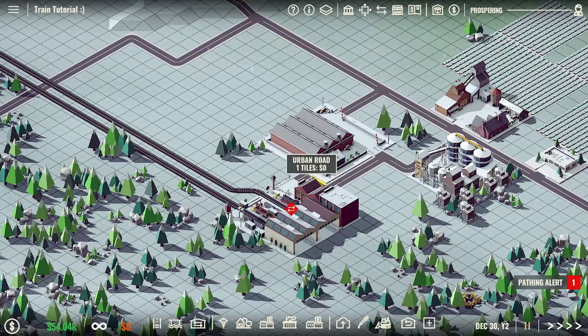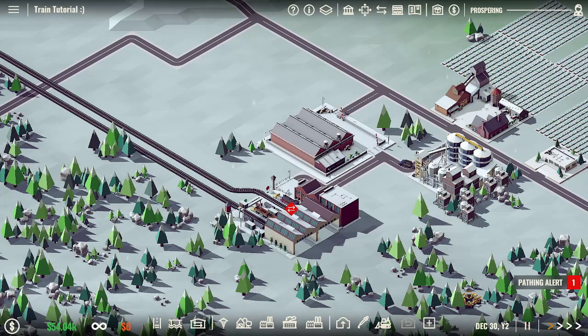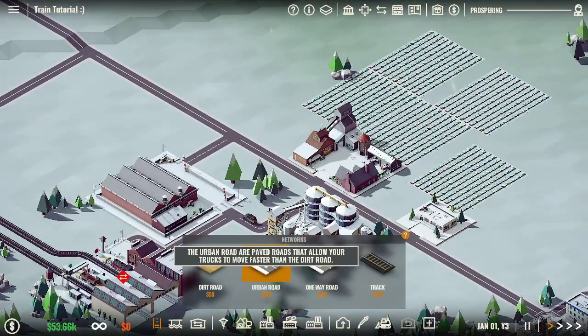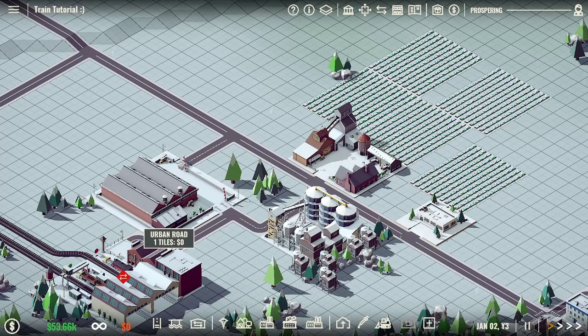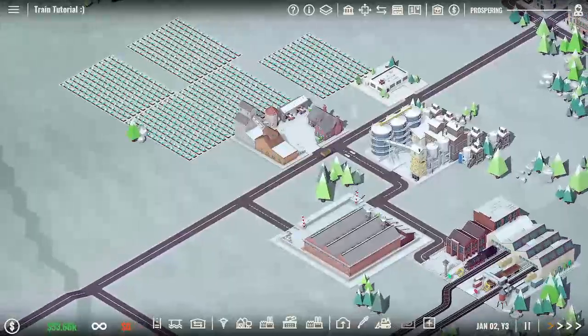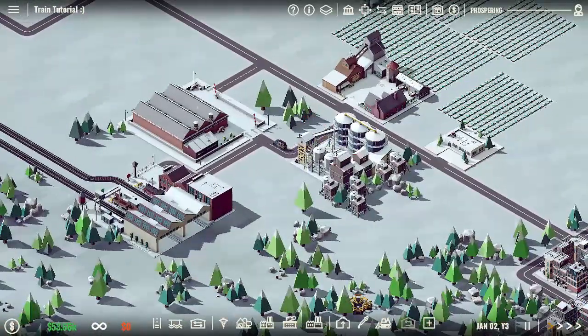I just noticed that this road just needs — there we go. That just means there was no road connected, so just click it back onto that. Now you have the two train terminals set up. I just want to check that the road is working because I don't like the way it's showing — yeah, there we go. Sometimes it can just be a little bit tricky.